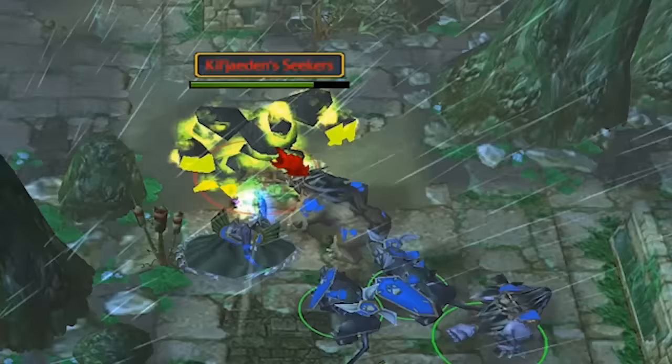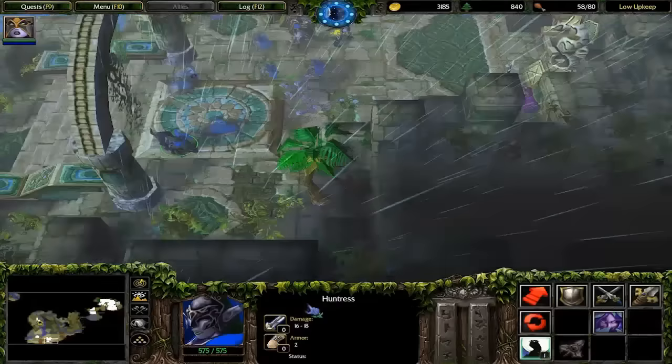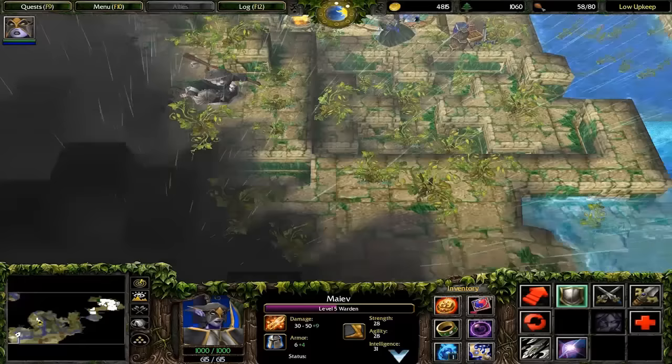Judging by the infernal's group name, Kil'jaeden Seekers, this infernal was likely sent by Kil'jaeden to help Illidan, since we find out later that Illidan works for him. Moving on, once you actually go west to the mergul and gold coin area, have a huntress throw a sentinel on this tree here. It'll reveal a platform with a Tome of Strength up top.